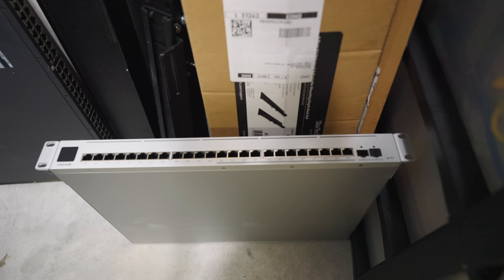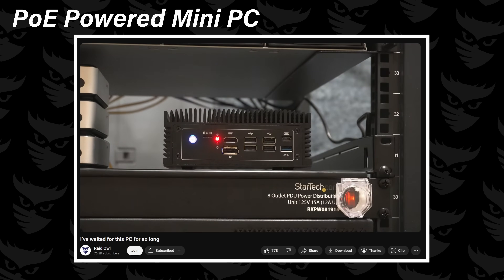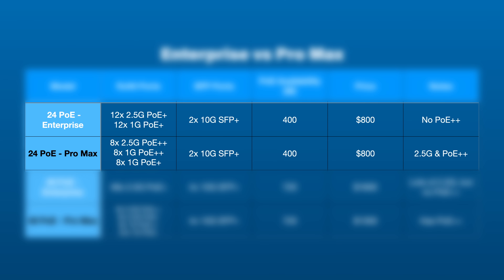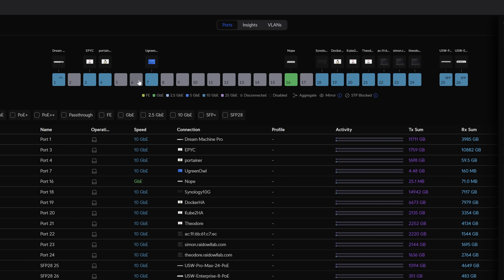This is actually what made me replace my Enterprise 24 PoE with the Pro Max 24 PoE. In one of my recent videos I bought a PoE-powered mini PC but then realized it needed PoE Plus Plus, and conveniently Ubiquiti sent over the Pro Max 24. Like their 48-port big brothers, the 24-port versions share the same pros and cons — the Enterprise having more 2.5-gig ports but the Pro Max getting PoE Plus Plus. I initially thought I'd rather have the extra 2.5-gig ports, but then I realized I'd only have two 2.5-gig clients, and the rest of my high-speed network devices run 10-gig from the Enterprise XG. So in this case the Pro Max won out.